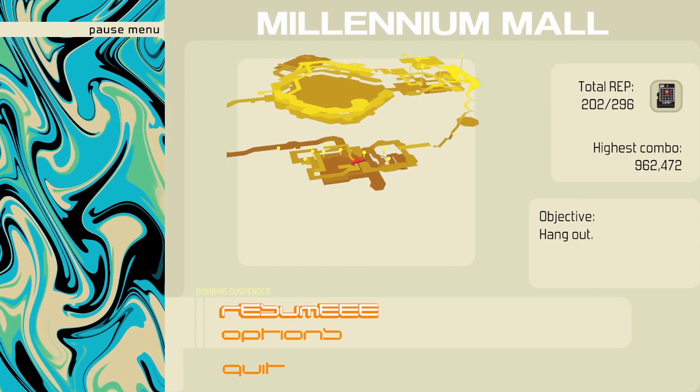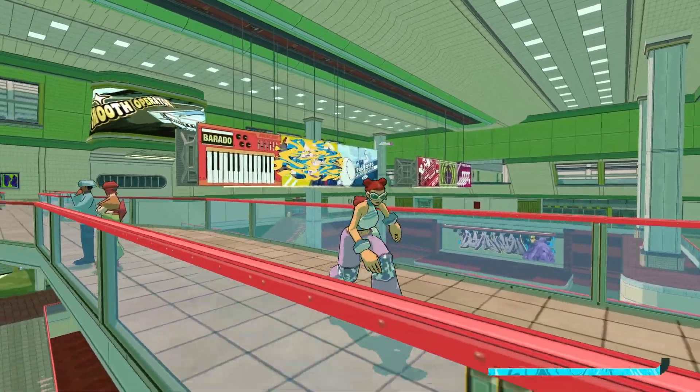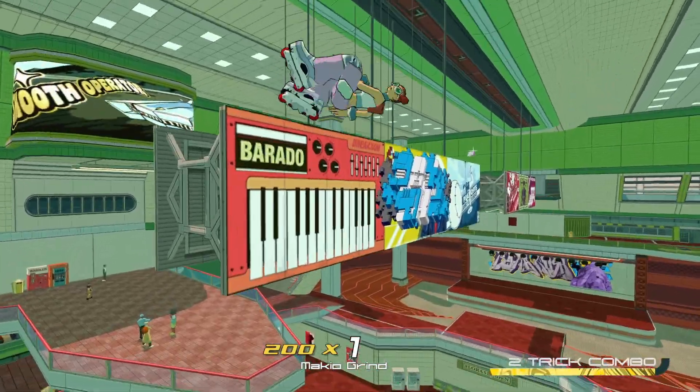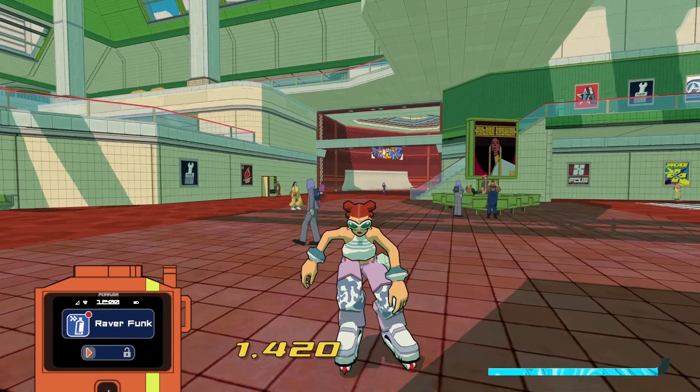We're still in the same area, a little bit closer to the middle, still on the top floor. In between these billboards, you're going to see another spray up there between them. Jump across, try to get up higher on the board to help yourself. If you have to readjust, go for it. That's Raver Funk.